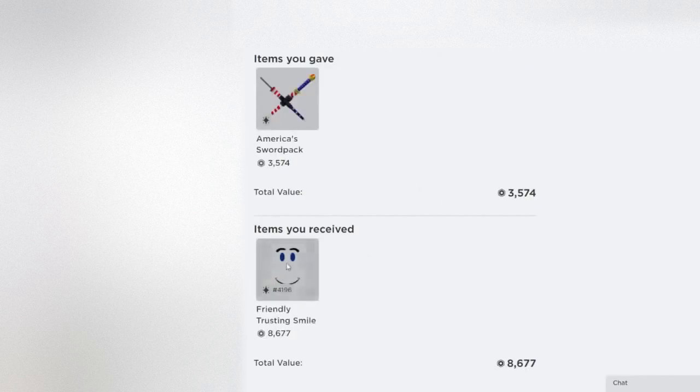This one is a good example of faces going up over time. You might have seen it or not, but faces have been skyrocketing in prices, and this is no different. This sword pack has increased a little bit — not as much as a lot of other items — but this face has definitely increased way past what these two were valued at the time. They were both pretty equal back then, but this face has definitely gone up.